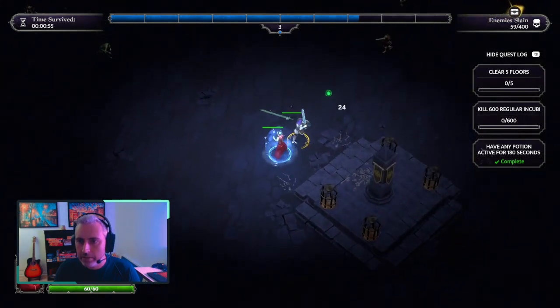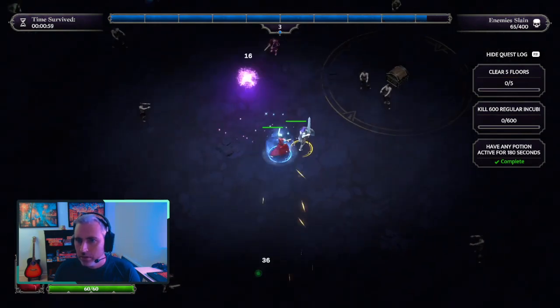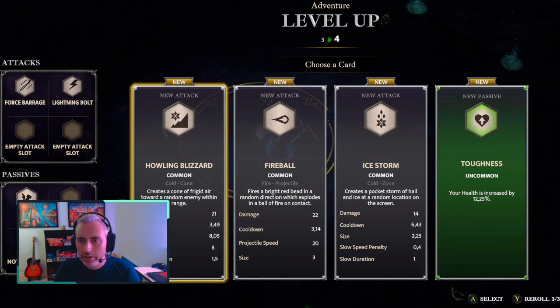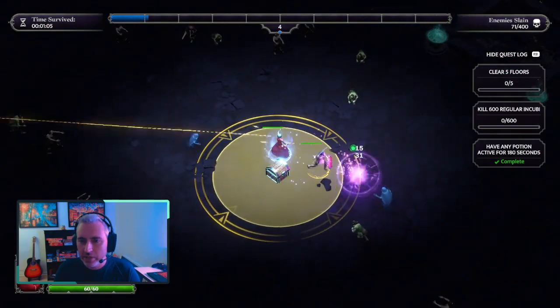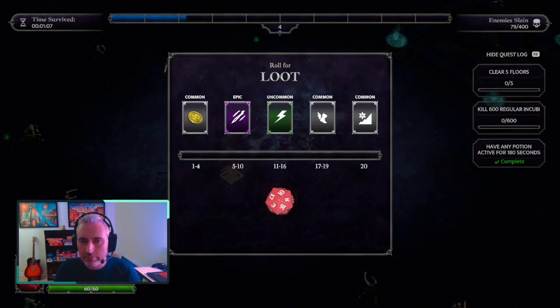I did complete my quest here. That's great. I'm going to take the Howling Blizzard. Again, this one looks pretty awesome — big cone of frost. Look at that thing. It's just pretty good looking. And as you're leveling up, it gets bigger and bigger and it rampages when there's a lot of enemies. It's amazing.